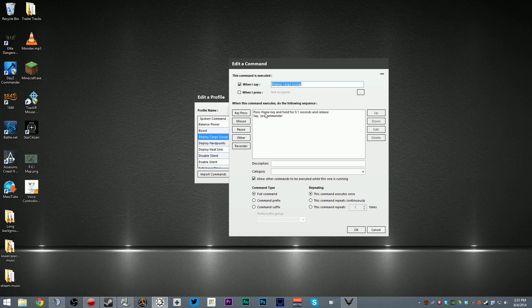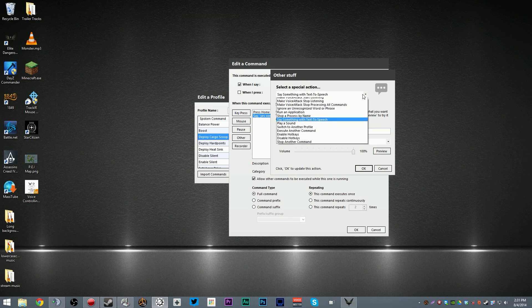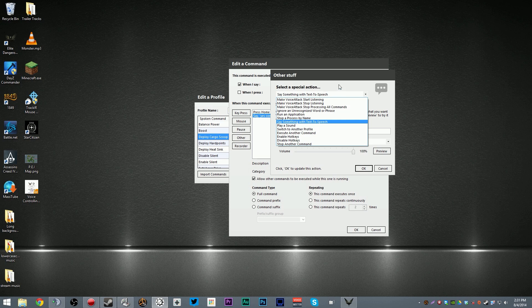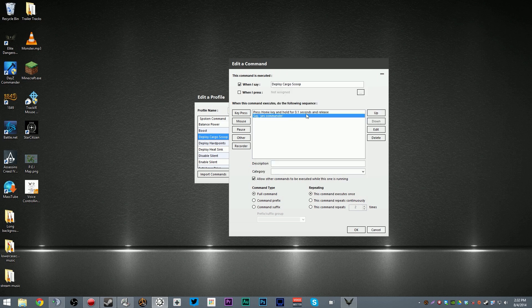In the game, the home key deploys the cargo scoop. I've set it up like this, and I also have it actually respond back to me afterwards — saying 'yes, commander.' There's quite a few of these other stuff actions. There's a say something with text-to-speech option, so you can basically have it talk back to me. By default, you'll likely only have the three voices that come with Windows 8: the Hazel, David, and Zira voices. But you can get other ones — Ivona 2 has a huge variety of voices that you can purchase, and I'll add a link to that in the description.